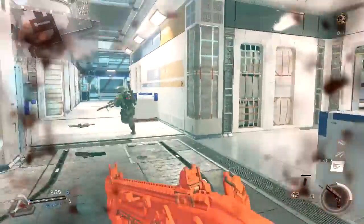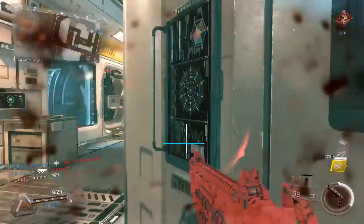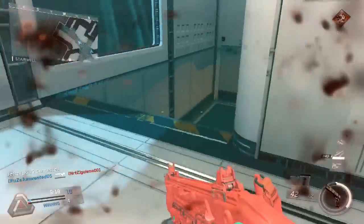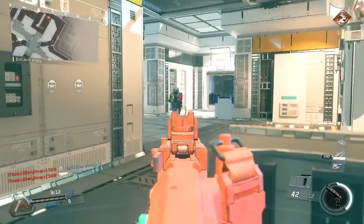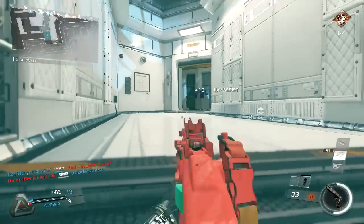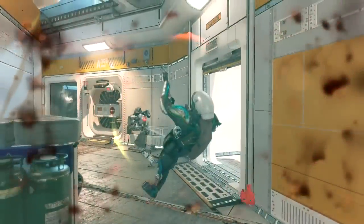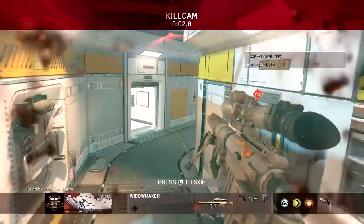You guys might be wondering why my screen is turning yellow so much — what the hell is going on, can't I get the color correction fixed? That's got nothing to do with color correction. That's the rig trait, the Assassin's trait called Perception. Basically whenever anyone looks at you off screen, your screen will flash yellow and you'll know someone's looking at you — you better move. It's really nice; it's like visual awareness you can actually see.